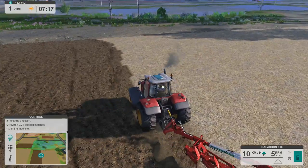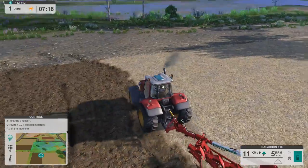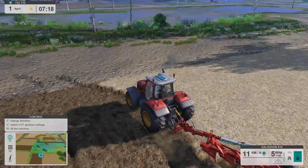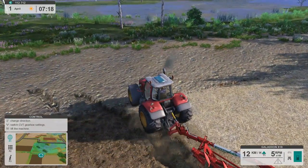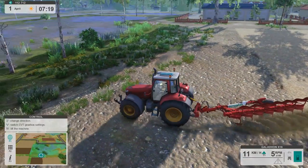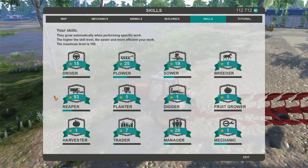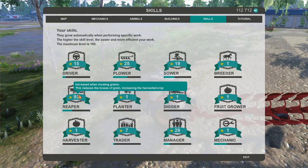This tractor is definitely pulling better than our little Landini did - working much, much better, which is good. Definitely seems like a good purchase. I wonder what our skill levels are at - Driver: 15, Plower: 25, increases the pulverizing of the soil. Cool. Apparently we're pretty good at reaping though - don't know why that one's so high.